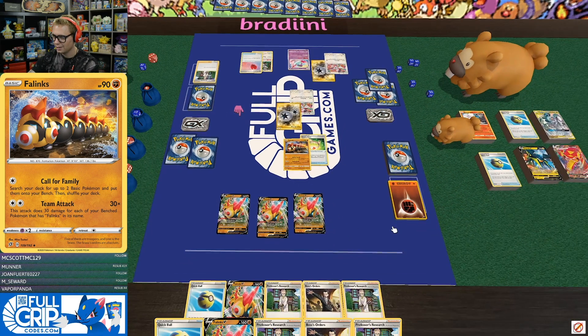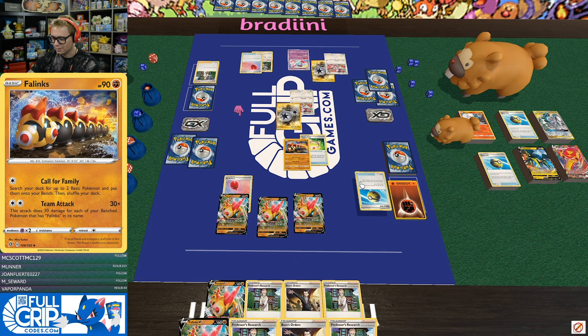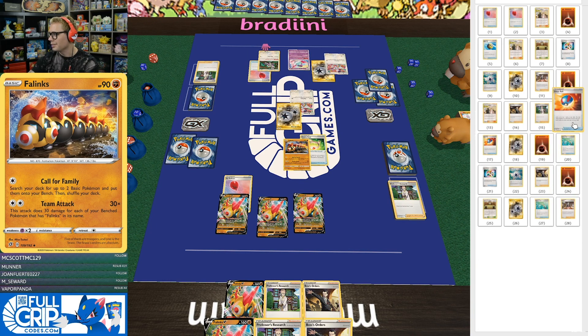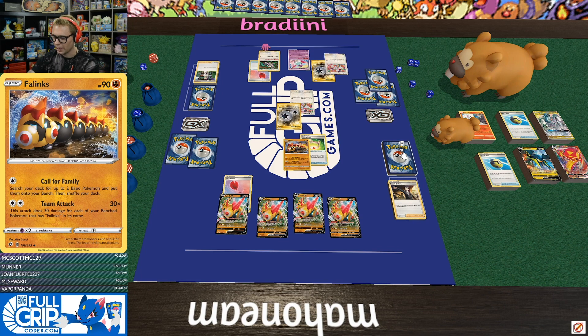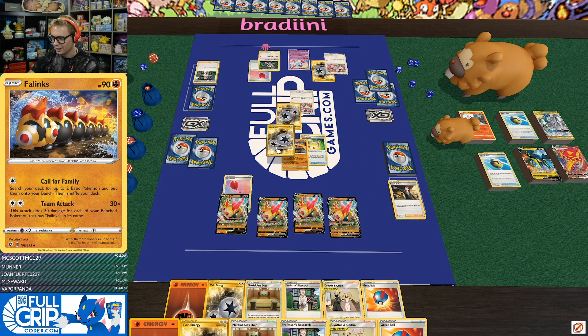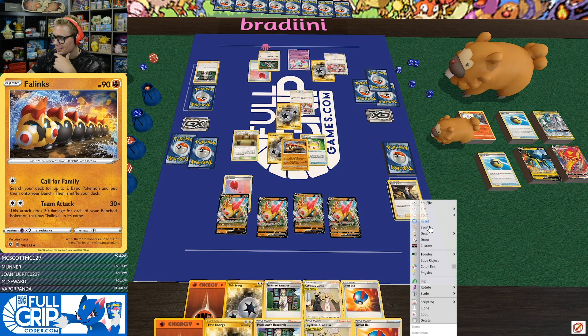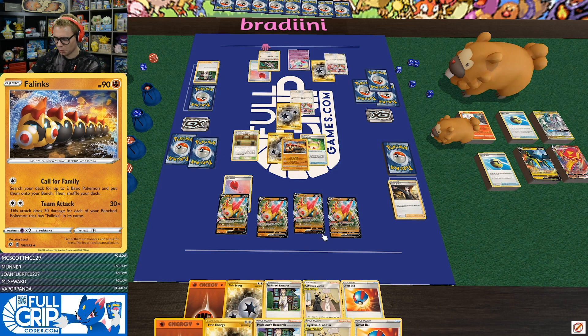I'm going to take the knockout on Phalanx this turn. Hopefully I hit an Energy — I only need to stream two more attackers. I'll draw with Air Balloon there. I'm going to put that on one of my Phalanx Vs and Quick Ball — discard a Research, search the deck. I'm out of Basics and I do play two Rods, so we're going to have to find one of those Rods. Definitely a decent shot we miss this turn. We're going to fail the Quick Ball and Research — discard the hand and draw seven cards. I was never going to miss. I need to hit one of my two Ordinary Rods.